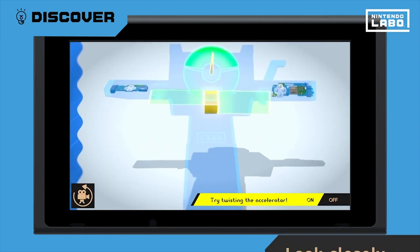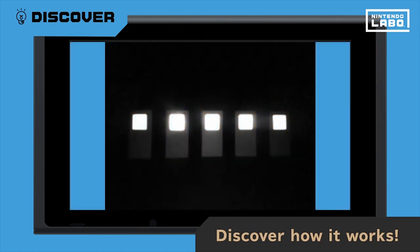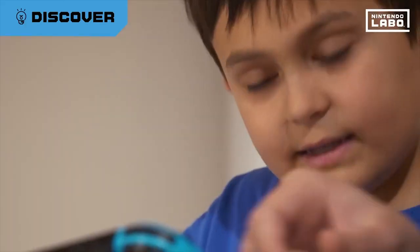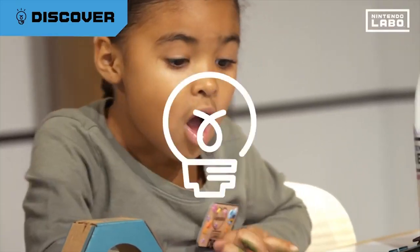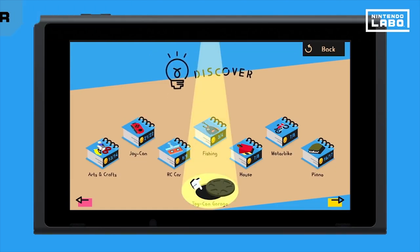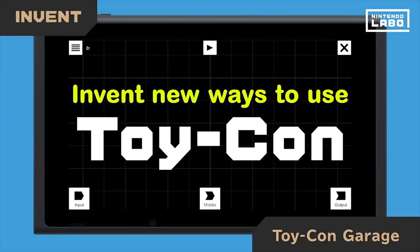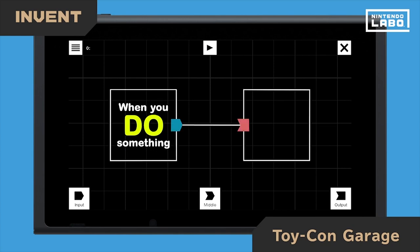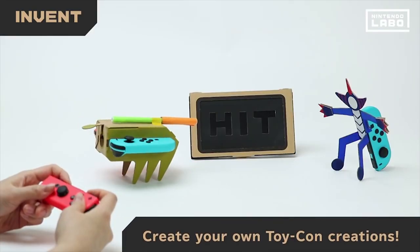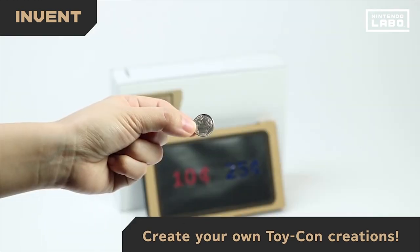I wonder how much guidance there is and how many examples are provided. They did show a lot of behind-the-scenes content in these Labo games — you can see the inner workings of the Toy-Con, look at all the moving parts, and figure out exactly how it's working. You can see the IR vision of the RC car on your Switch and watch videos on how to build and put things together.